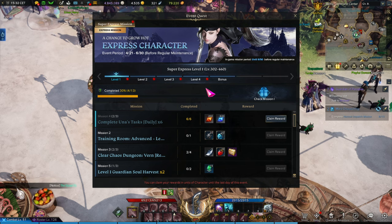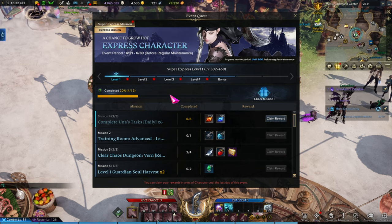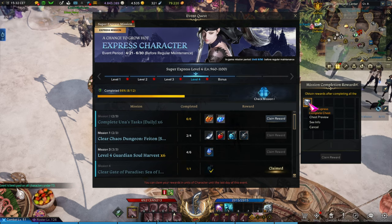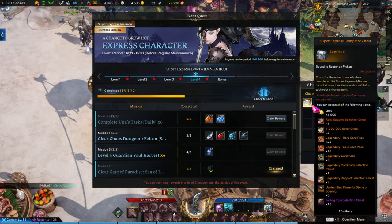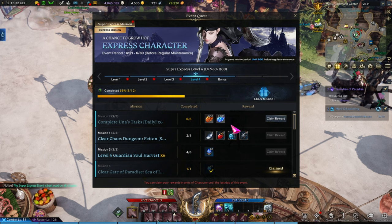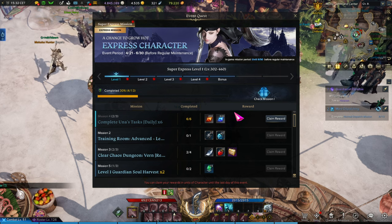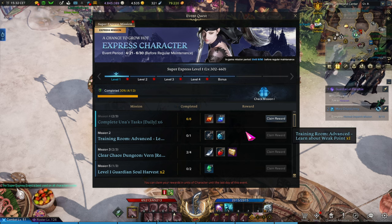The important part is that this event is really, really good for fresh players or players with a character somewhere in Tier 1 or Tier 2. It's not necessarily ideal if you're already in Tier 3, because aside from the very last box — which is probably the biggest reward — there isn't much that helps you in Tier 3. So if you have a Tier 1 or Tier 2 alt you want to push, I would highly encourage using the Super Express on a character that is lower in item level — 300, 600, 900, whatever it is. Just make sure you don't use it on your main, because for most of you your main is probably already in Tier 3.